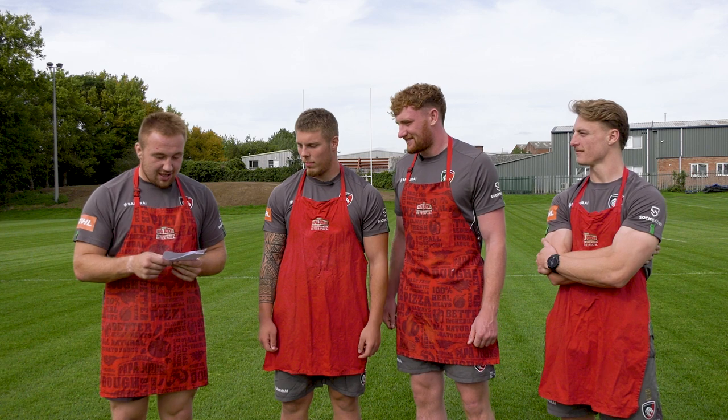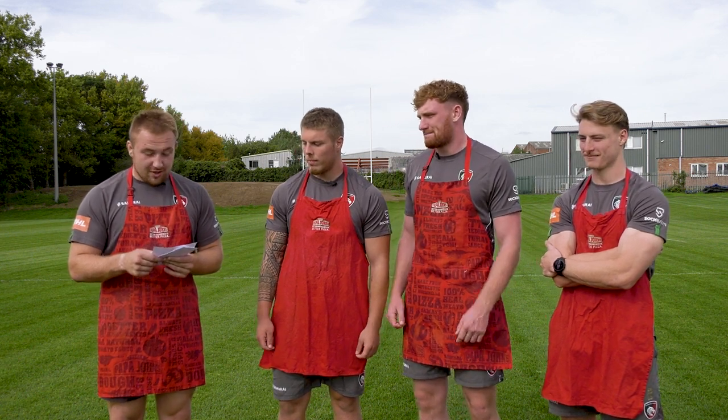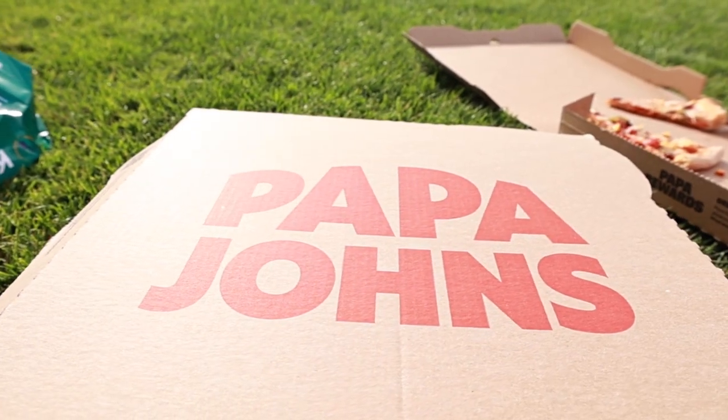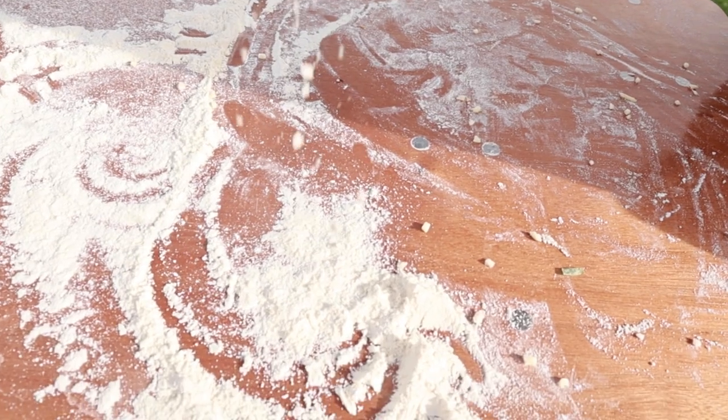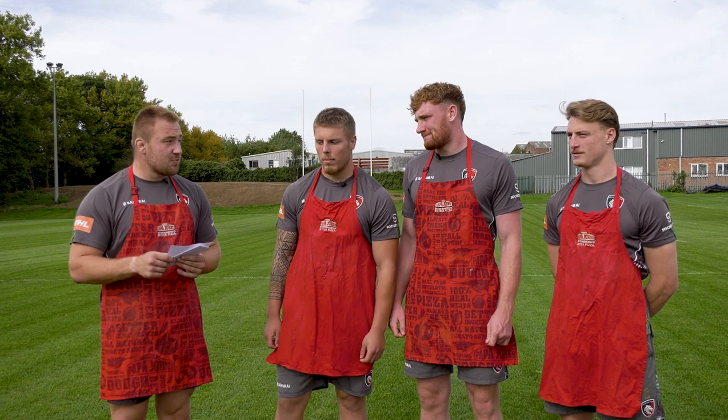Time for the here's-one-I-made-earlier challenge. Our Papa John's experts have created a pizza topping in front of you. The aim of the game is for you to copy this on your very own pizzas. The player who creates their pizza most similar to the expert wins.